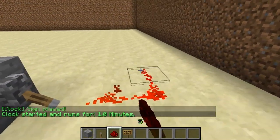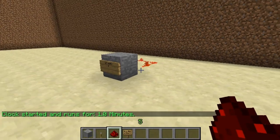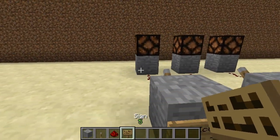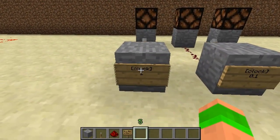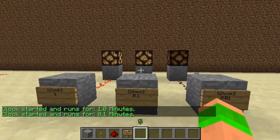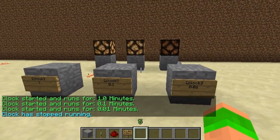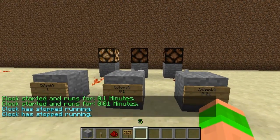If I place redstone you can see that it's active — this would run out after a minute. I've done a couple of examples over here: this one lights a torch for one minute, the next one does it for 10 seconds, and this one does it for a second. You'll see the 10 second one turn off as well.